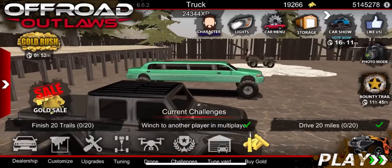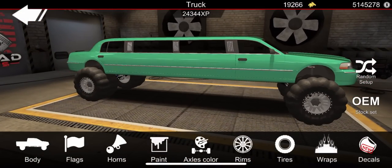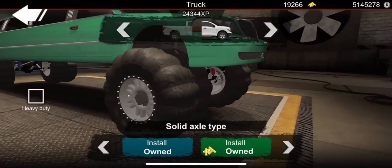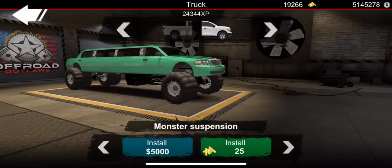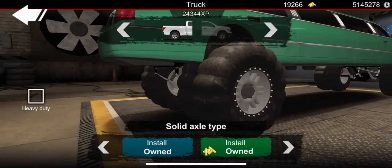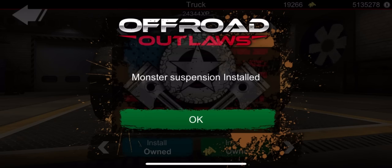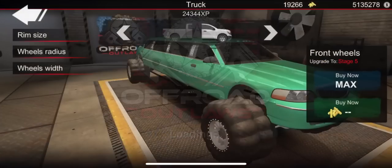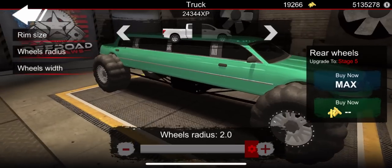So can you put monster truck suspension on the limo? I kind of want to see that. So if we go to body — no, I need to exit. Alright, change suspension. So we're gonna see what all suspension options we have. We now have independent, solid axle, pro trophy type, monster suspension. We do have monster suspension for the limo — let's go ahead and add it for $5,000. Now we're gonna go to the back, install that, and then go to wheels and tires, wheel radius, and make them bigger.